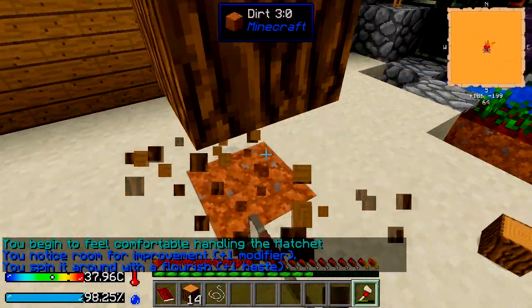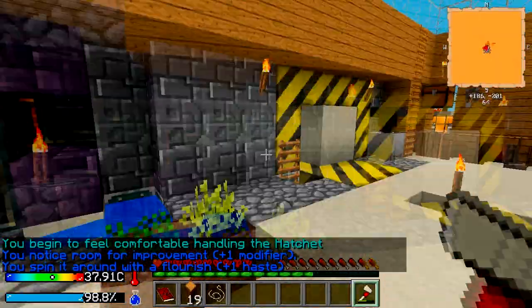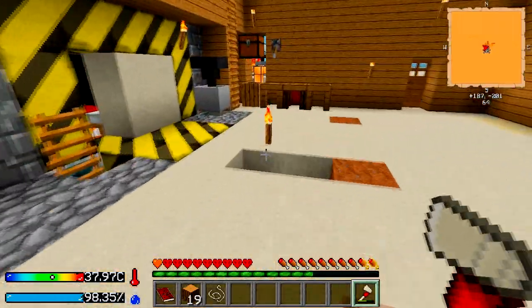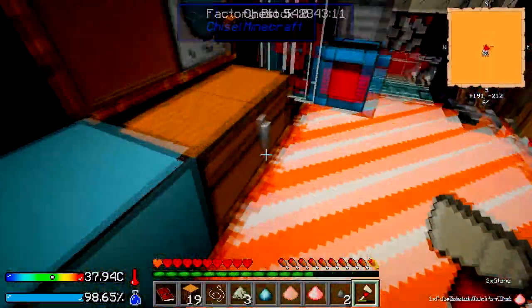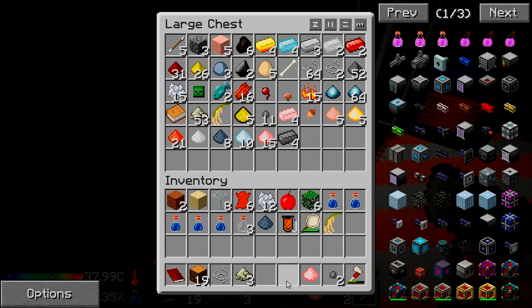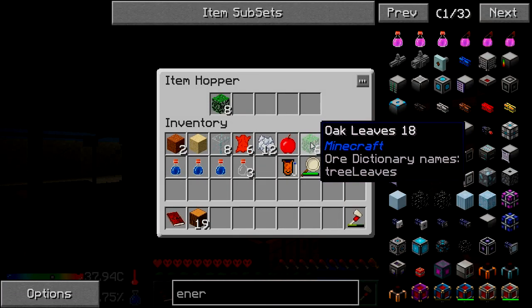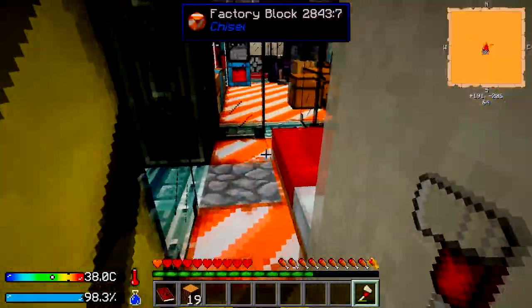Oh, look at my hatchet — plus one modifiers and haste. Not bad. Looks like we've still got a window here. Gotta watch out for those one-square mobs. We've got some more salt, quartz dust, one more lead and some string. Not too bad. You can just drop the rest in there — sure, why not. And I'll plant more later. It already got the haste automatically — cool.